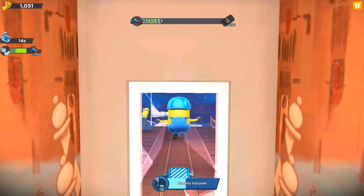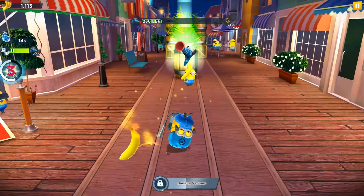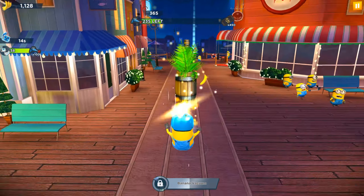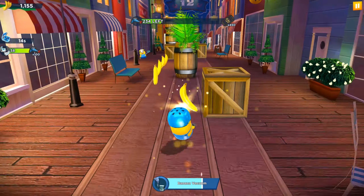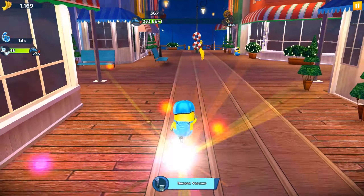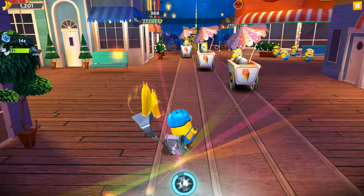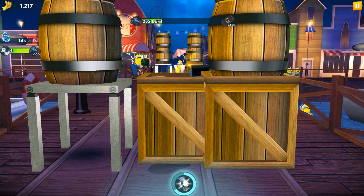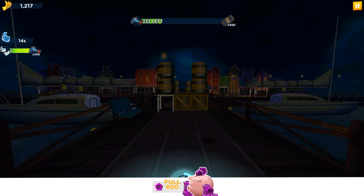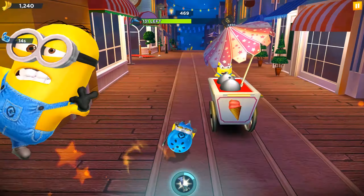We're getting closer and closer — 120, 113. Okay, last activation of the walk ability left and I'm betting it will be completed. We need to avoid all these oil obstacles... we got hit, but let's revive and complete it. We need only 6 more bananas. And yes — we got 100 special items with grappling guns, and now 131 are left.